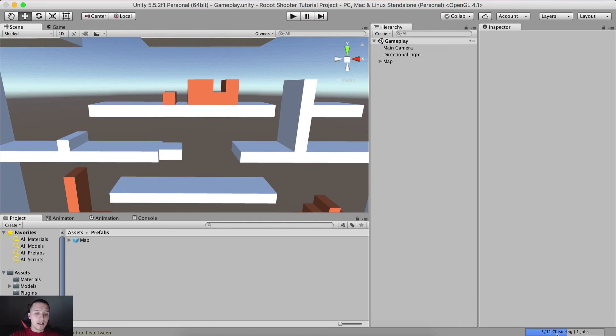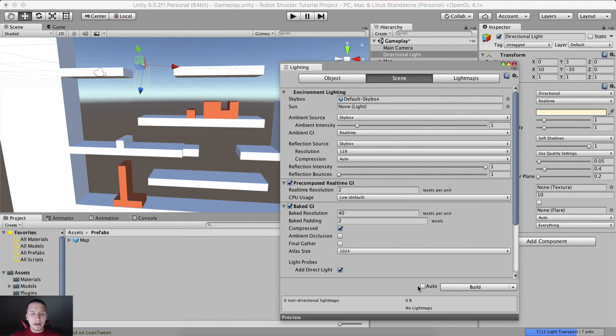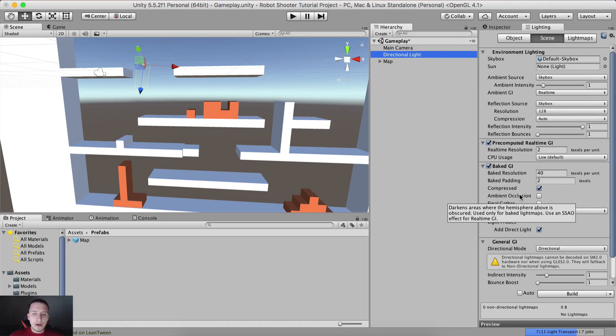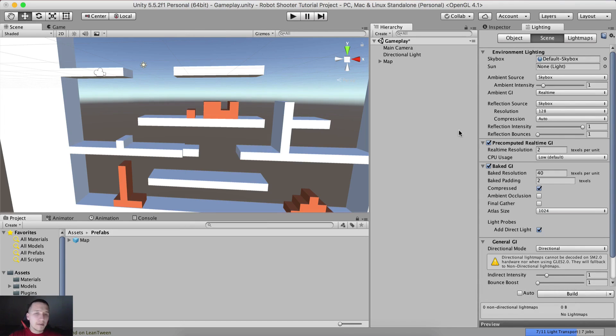Now as you can see at the bottom it says clustering jobs — this is because we imported our map which is a 3D object and we have lighting that is affecting it. So I'm going to turn off the lighting: go to Window, Lightning, and uncheck Auto. I talked about this in the previous tutorial — this auto setting automatically detects changes and builds lightning, and we do not want that because lightning is pretty expensive. It will make the light rebuild every time we change something in the scene and slow down your Unity process. So please uncheck that checkbox, or you will be wondering why everything is so slow.